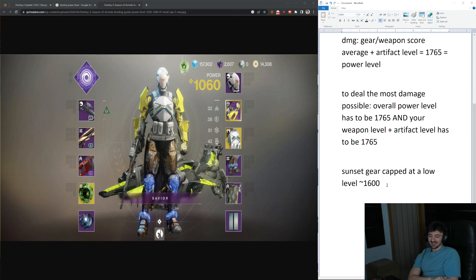That is assuming that your artifact level isn't 165. If you had a 1600 weapon equipped and your artifact level was 165 somehow, then yes, you would be fine for the 1765 activity. But if your artifact level isn't that, you're going to be disadvantaged — you're going to be dealing less damage with a 1600 weapon than if you were using a weapon that had weapon level plus artifact level equaling 1765.